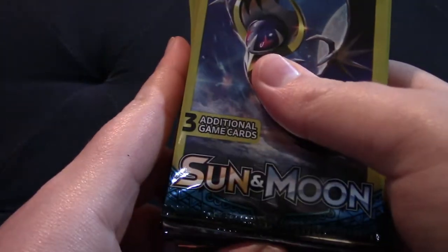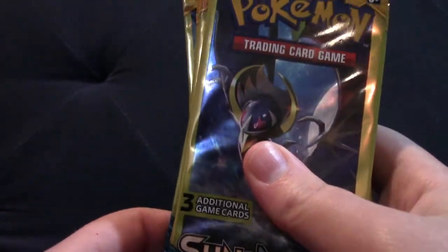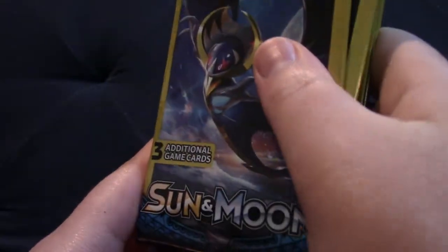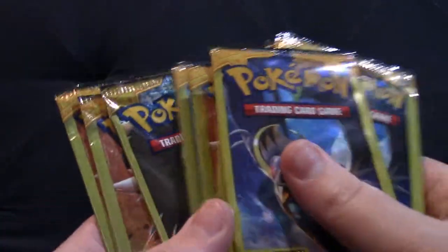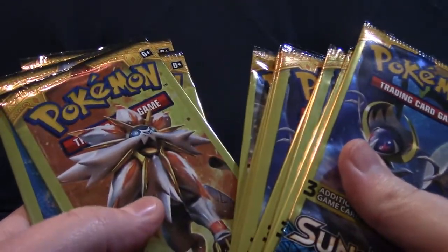So that means that all of these packs should at least contain, at a minimum, a reverse holo. But I can't really guarantee that these are heavy because I don't have a scale that's accurate enough. We're just going to open them up, see if we can get anything cool. We're going to start from the top one and move through all 15, and see if we can get any cool pulls.